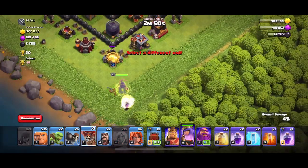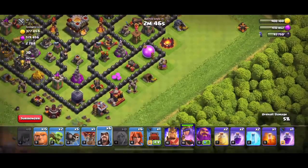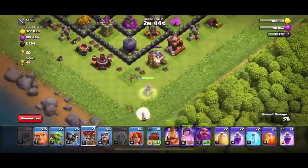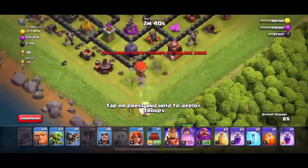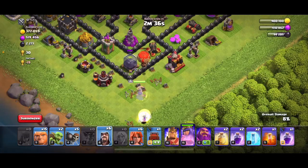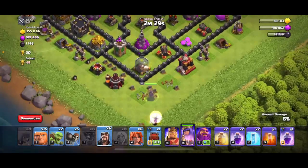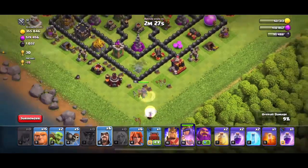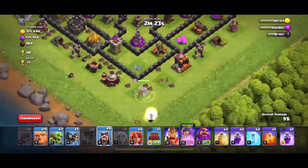I'd like to get these pesky little corner huts first so I don't have to worry about those. I'll see which way the Queen's going and have her try to distract some of these defenses so I can push her in whatever direction I want to go.